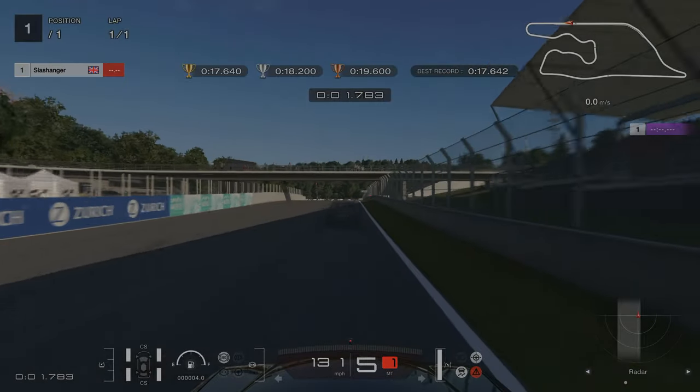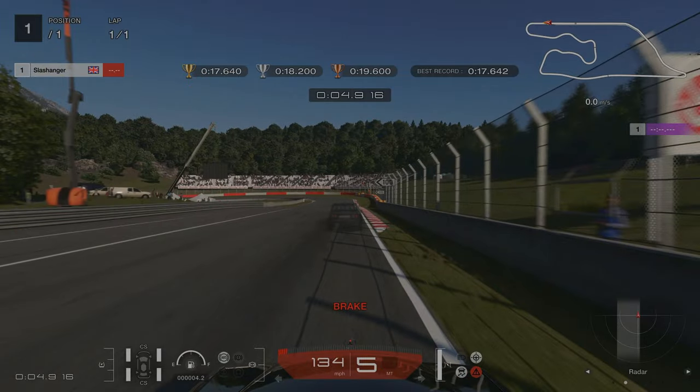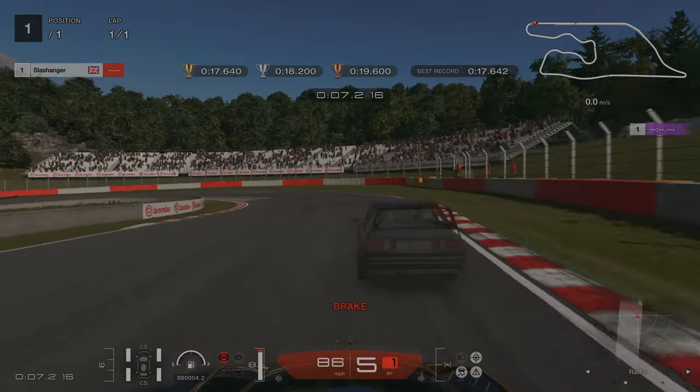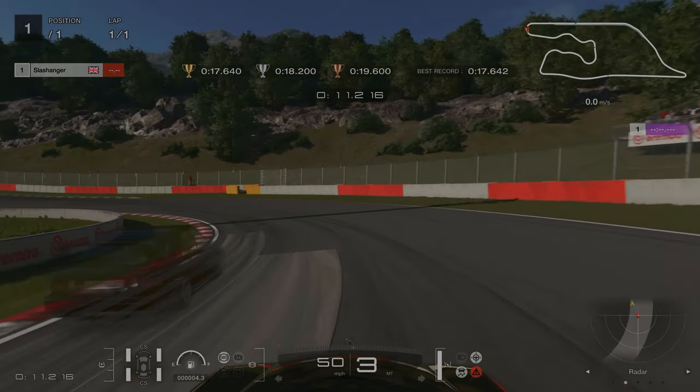For license challenge number seven, our braking point is going to be just as we're approaching the red and white kerb, and then we're going down into third. I went slightly wide here — I probably could have gone down into second, which would have given me a bit more speed.